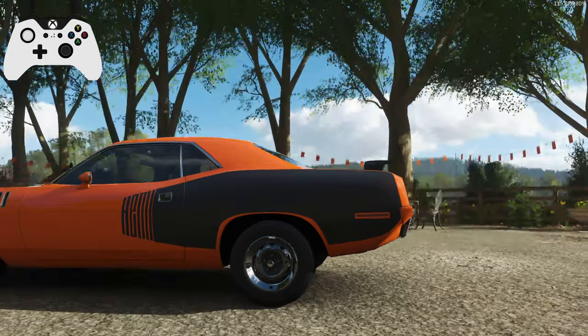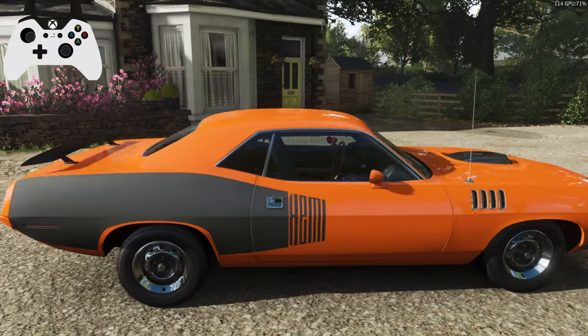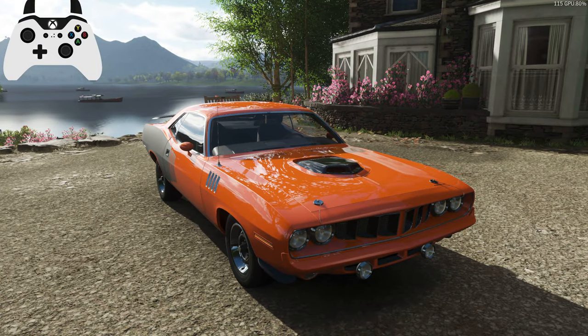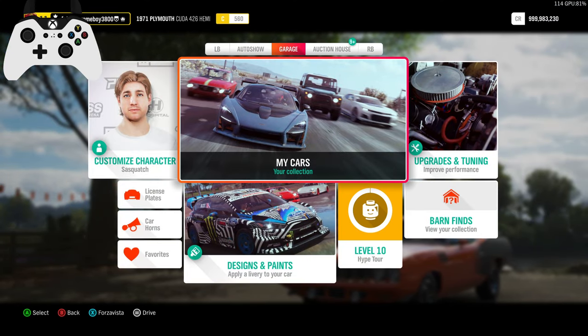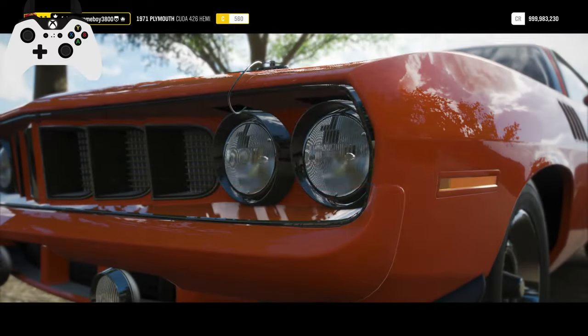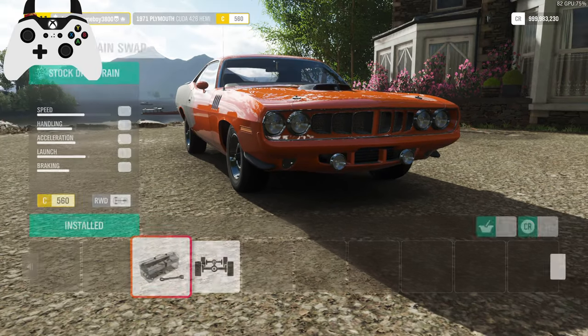Today we've got the Hemi Cuda. This is the regular one. There is a Barrett-Jackson edition that we will also be doing, so this will be a first to see which one is faster than the other. This one starts out in mid C-Class, so it'll be interesting to see where this slots into the power department.